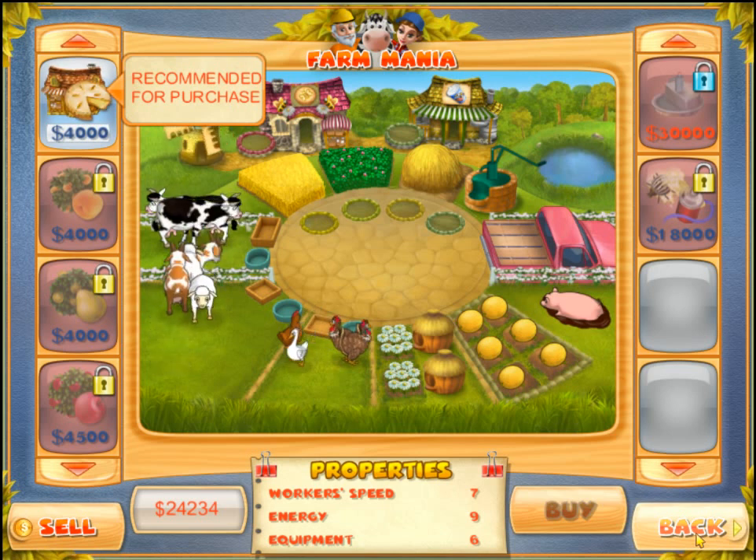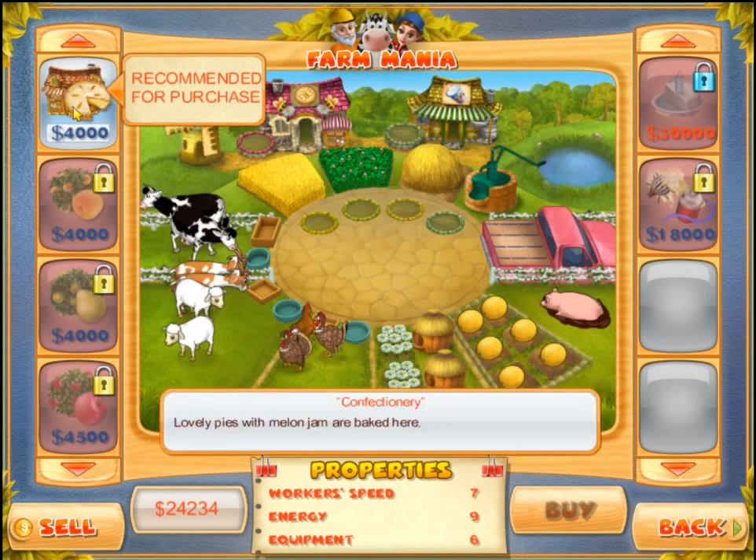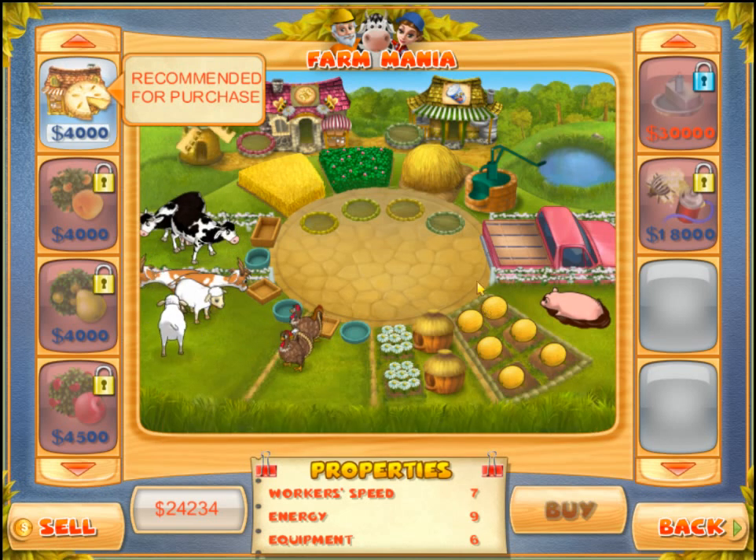What's up folks, came in Josh here. We're in Farmania, one by request today, plant day 34. We need to purchase a confectionary where we make melon jam. Melon jam is melon jerky, eggs, and flour — more flour that's made there. Let's get started, we're gonna buy that.